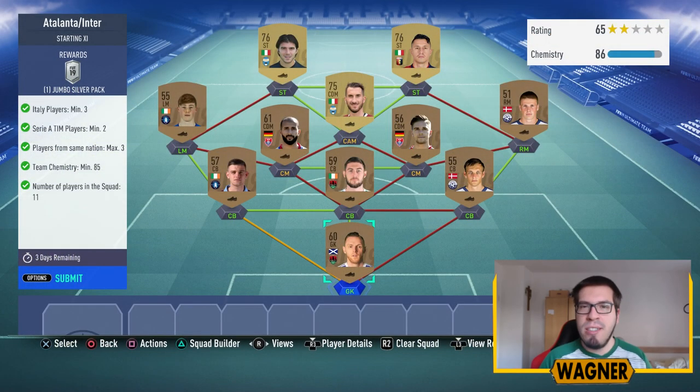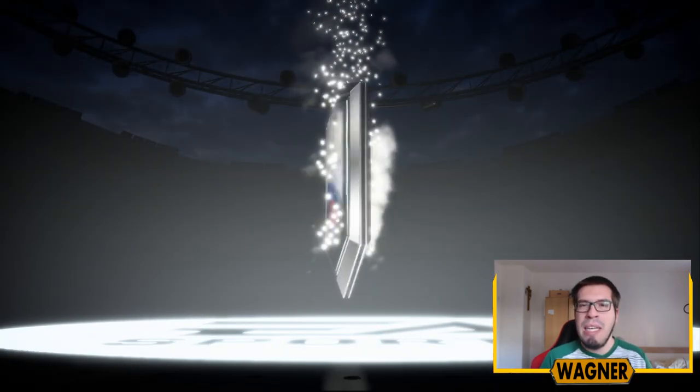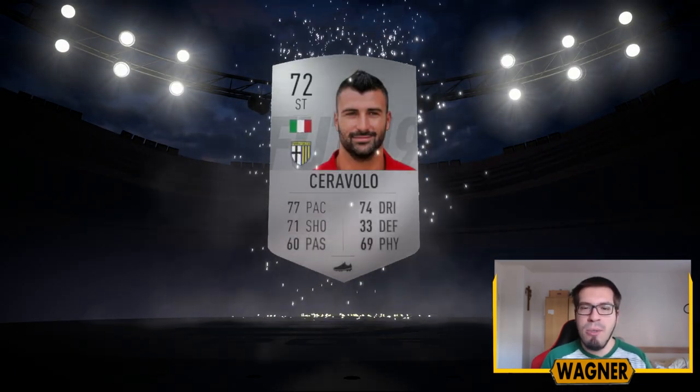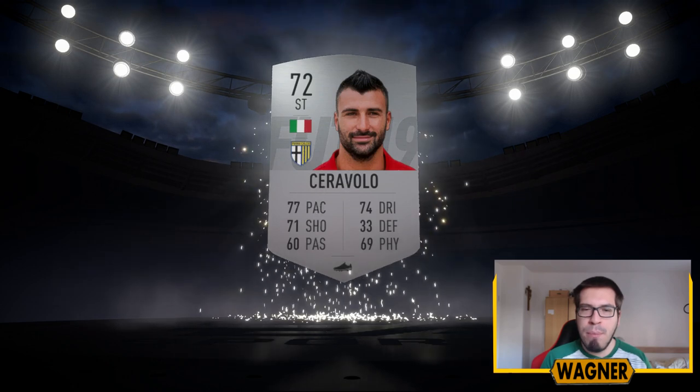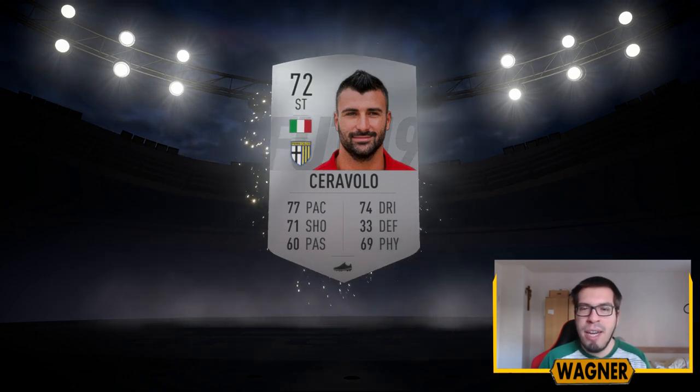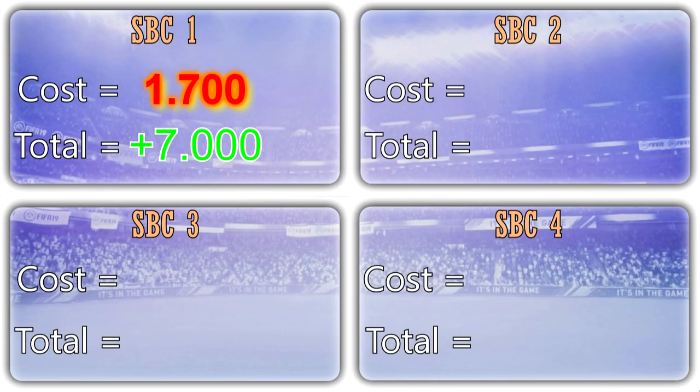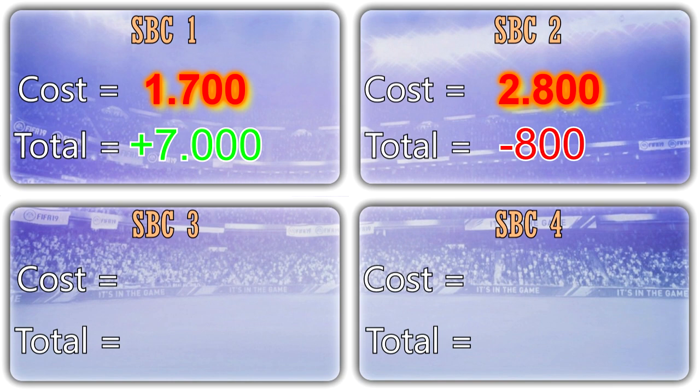Now to the next challenge: Atalanta vs Inter. The squad costs me around 2,800 coins and we get a Jumbo Silver pack. We get a 72-rated Jera Voyo card from Bahama — he's from the Italian League, Serie A, and might be worth something because of the League SPC. Unfortunately we didn't make any money; we only got 2,000 coins back, which means we lost 800 coins.